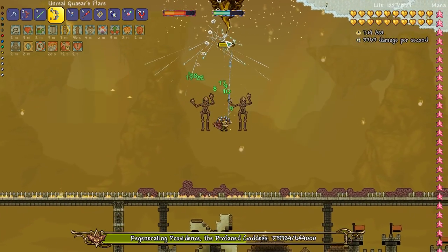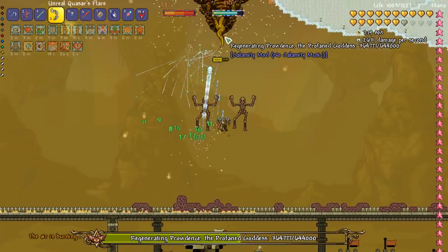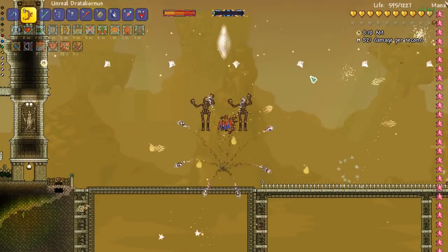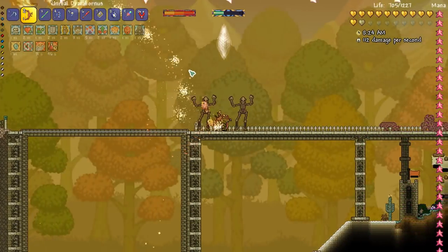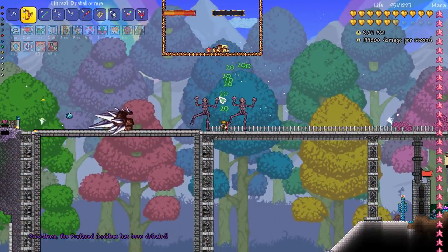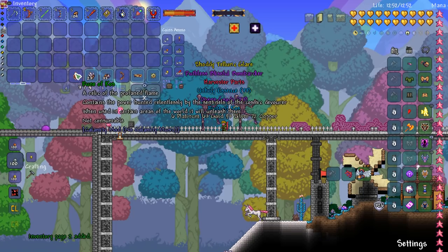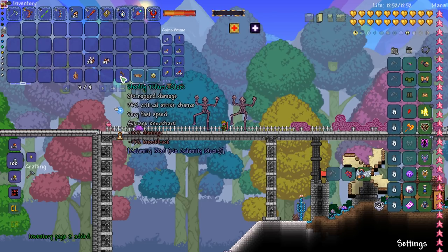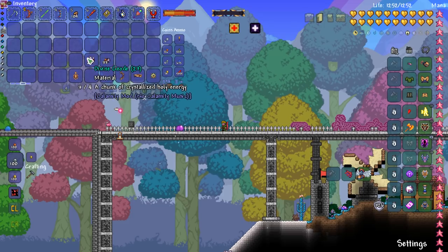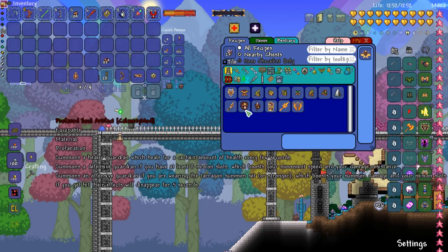I'm just gonna use this to keep healing. What is this crystal thing? I don't remember — is that mine? We got Skele Dude, yes! Thank you so much for the help buddy. What I needed from her was this divine geode, I'm pretty sure. We got unholy essence as well, and then this stuff which I'm gonna sell, but I needed these — we got 23 of them, excellent!